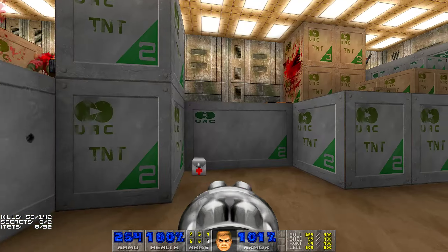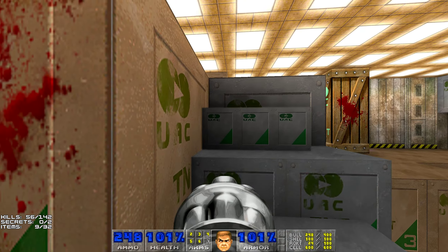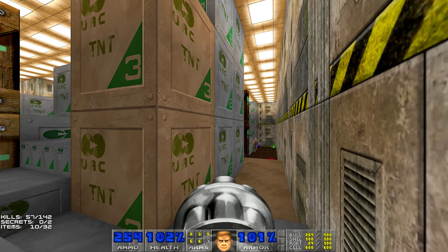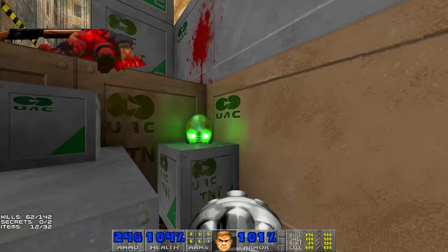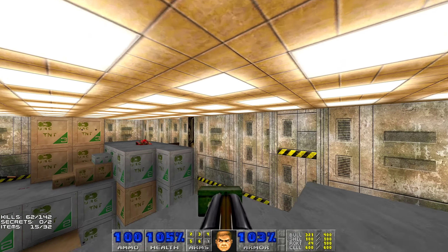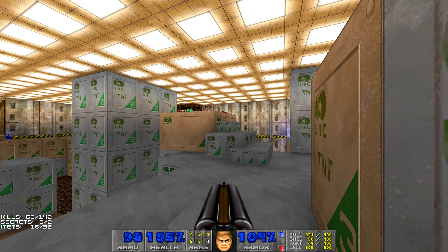There are a couple of heat scanners over here. Now let's go this way. There's a blue key over there, but for now I need to go to the other side of this first room of the facility. Make sure to grab all the items. I will switch to the super shotgun since we have a lot of ammo for this weapon here. And we have the red key. Now we can go here, but be careful — there are more enemies inside. We have the blue key.